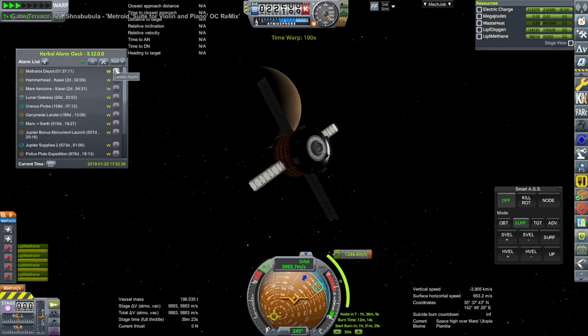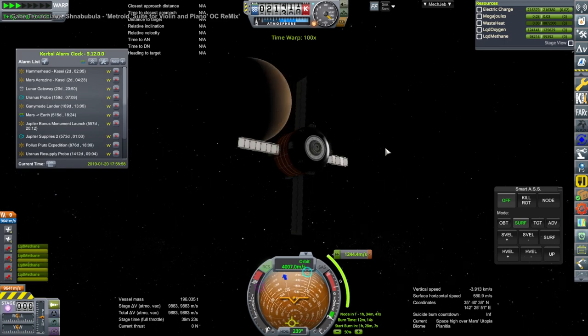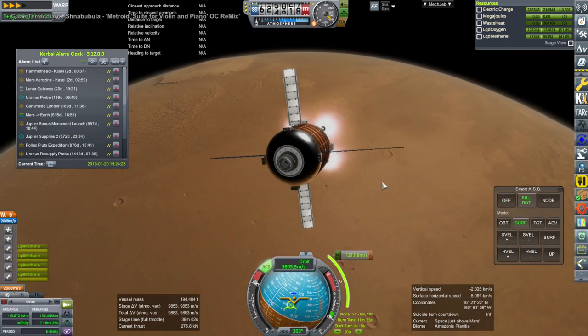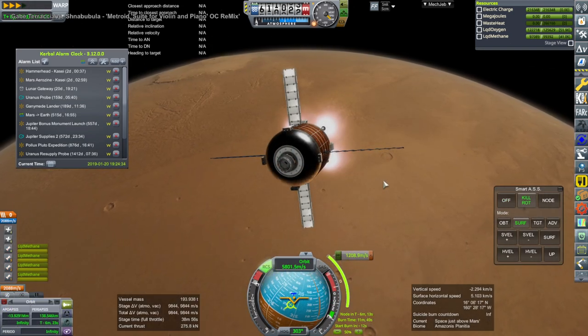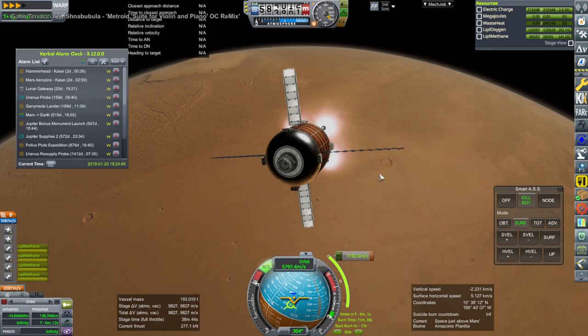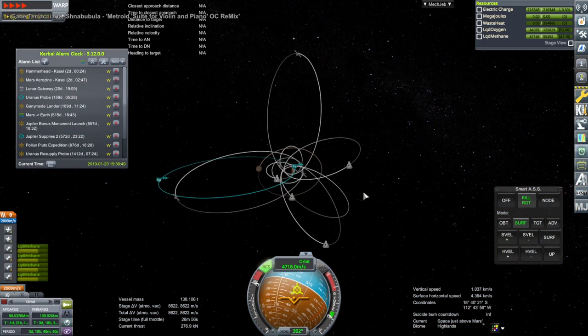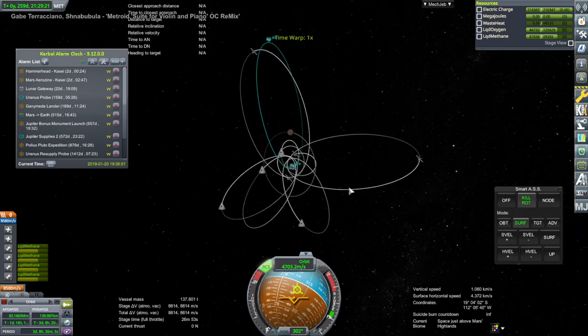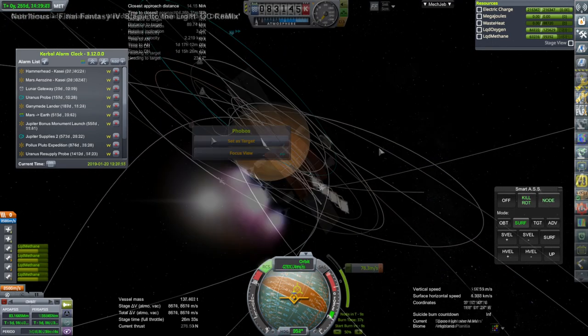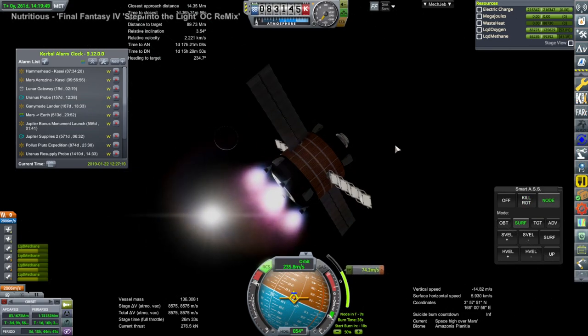Here's that methane-oxygen tank coming in — it too will just use its own engines to capture. Because we took our time to arrive at Mars, the capture doesn't take too much — it's just 1,200 m/s, as you can see. One of the benefits of just taking your time to arrive. With cargo, obviously, that's the best thing — there's no need to have it come in six months. Usually nine months to a year, and you'll get a nice, easy capture instead of a hard one.